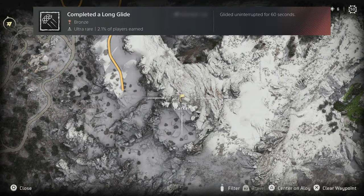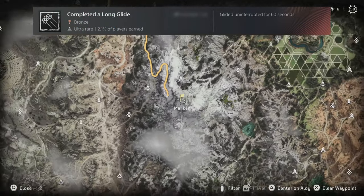Completing a long glide is fairly easy. Just head to the top of the mountain near the base, jump off, and open the shield wing.